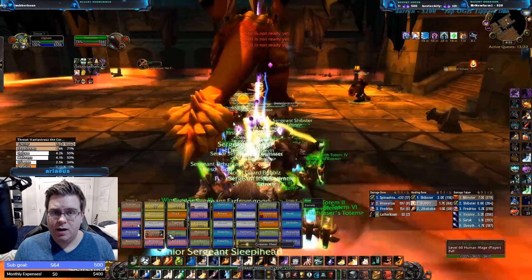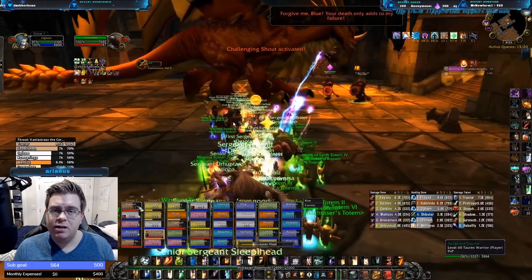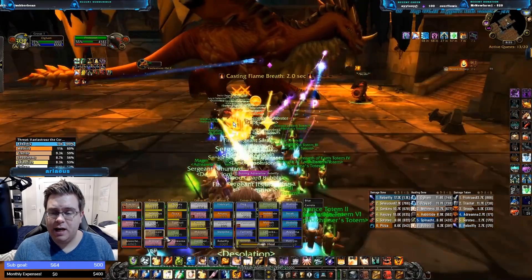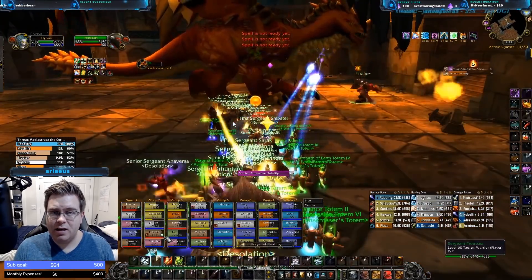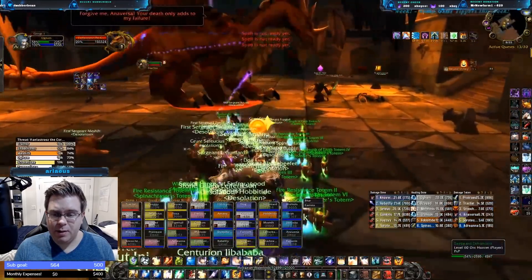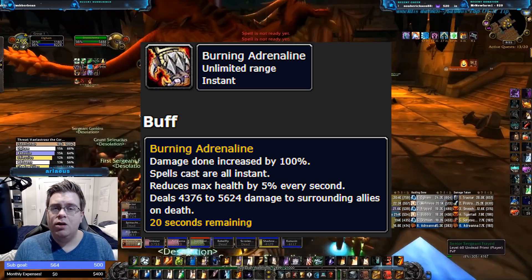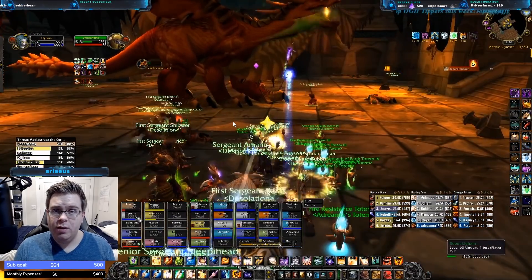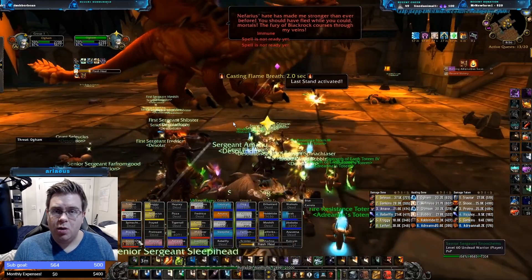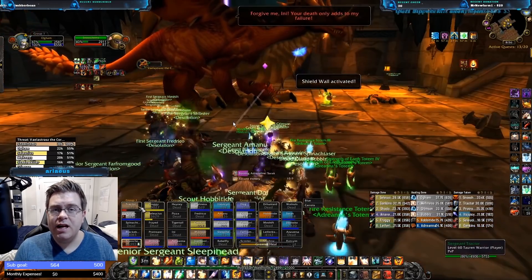The pulsing AoE is also applying interrupts to everyone in the raid. A huge recommendation for all of your healers is to spec into their interrupt-resistance talents so they won't be interrupted as much. That pulsing damage is coming out constantly, and there are also flame breaths going out on the main tank. Those flame breaths are doing a ton of damage, so the main tank is taking a ton of damage. Inevitably your main tank is going to die throughout the fight. We have druids ready with Nature's Swiftness and shamans watching out as well to make sure we keep up the tanks.